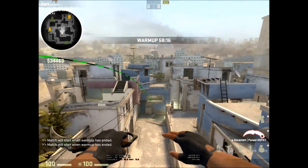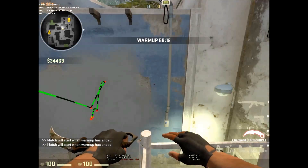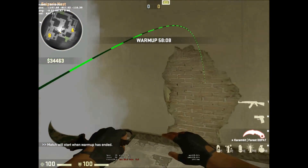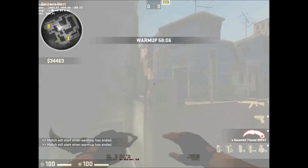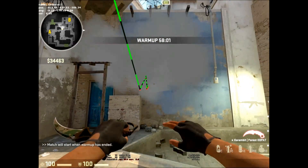It completely smokes out that window so you can't see anything from any angle inside. It's a bit of a tricky smoke to pull off — you might have to practice it a couple times — but when used properly it can be very effective.